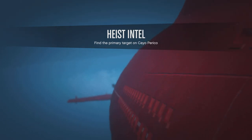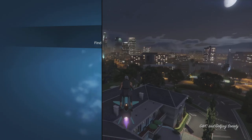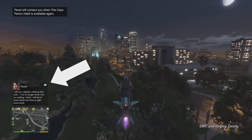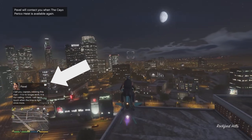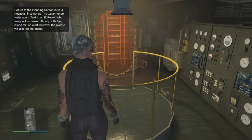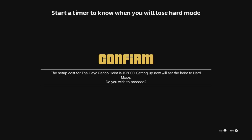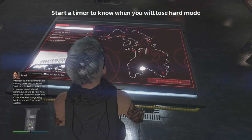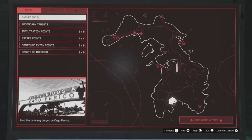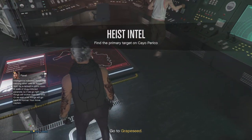Let's take this from the perspective that you've just completed the heist — you've loaded back into Los Santos after completing it. In a few moments you're going to receive a text message from Pavel bragging about how easy it was to pull off the heist you just did in Cayo Perico. Once you've received that text, it will start the chain of events that will lead up to you being able to lock in hard mode.